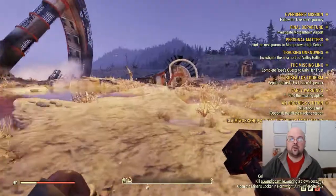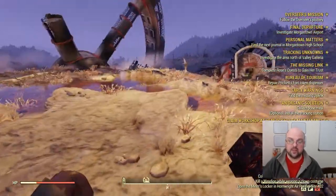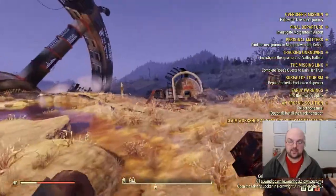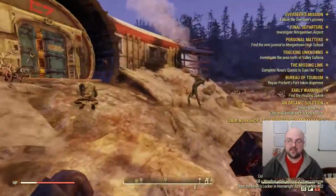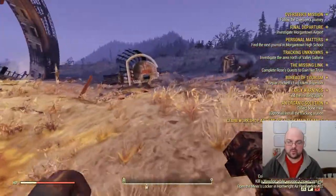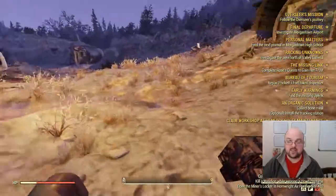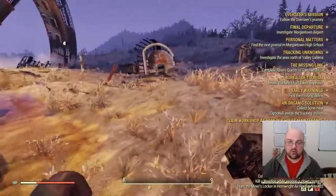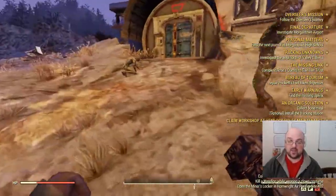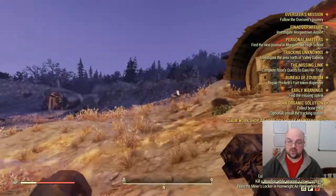Hello, my fellow vault dwellers, and welcome to another Fallout 76 farming video. In today's video, we're going to be showing you how to get the clean spacesuit cosmetic set. As a bonus, this cosmetic set will also prevent infection from disease, waterborne and airborne hazards, as well as smoke inhalation damage if you're wearing the full set. It does not prevent radiation damage and has no other function besides looking good.